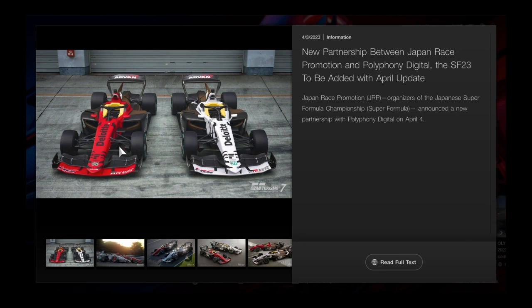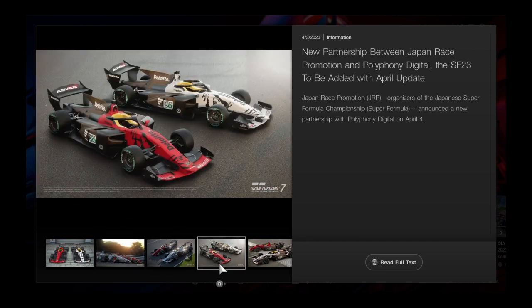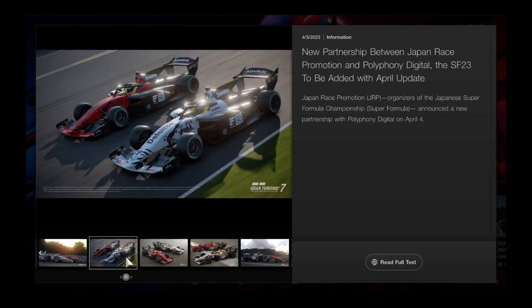They actually have liveries this time, whereas last time they just had carbon fiber with Honda or Toyota splattered on them. Here are some images of the livery style — you can definitely see that rear wing is more pointed at the end, and this section is also a tiny bit different. They're also using different colored tires for these cars.